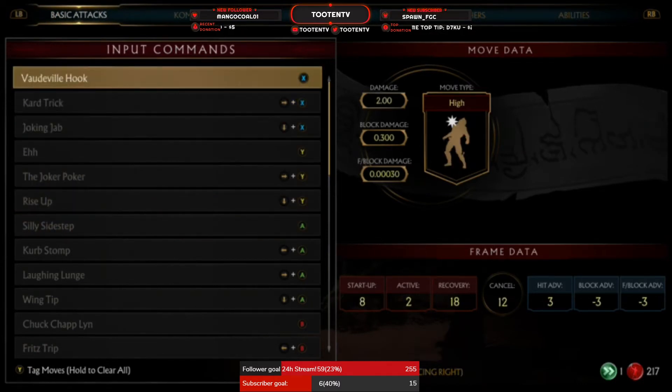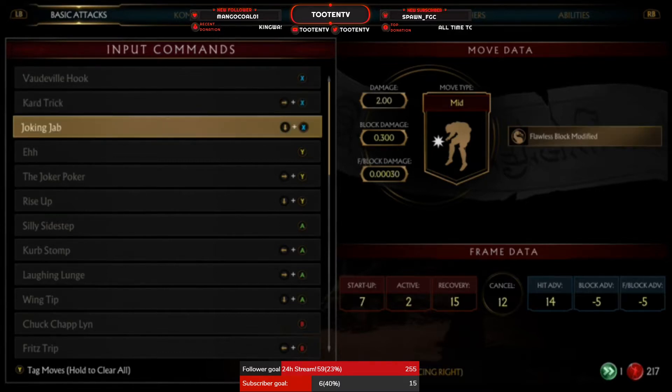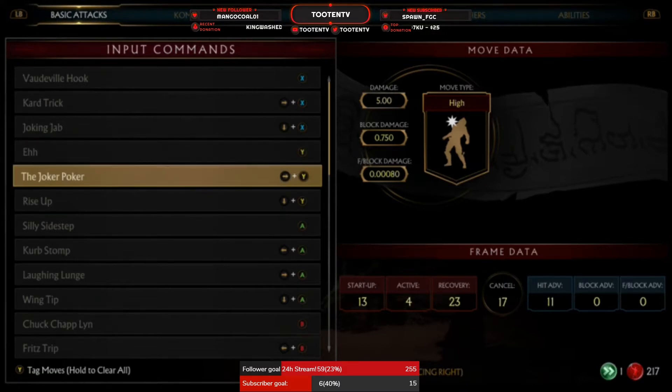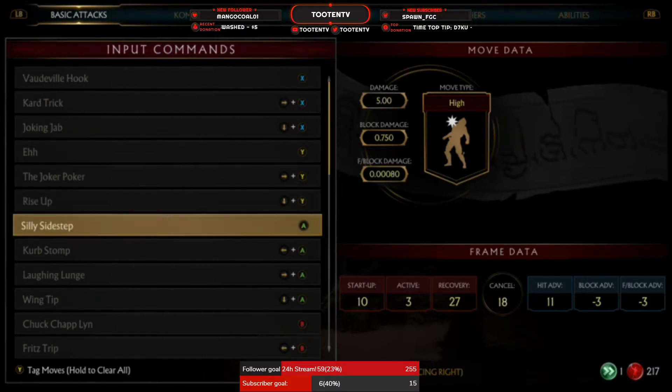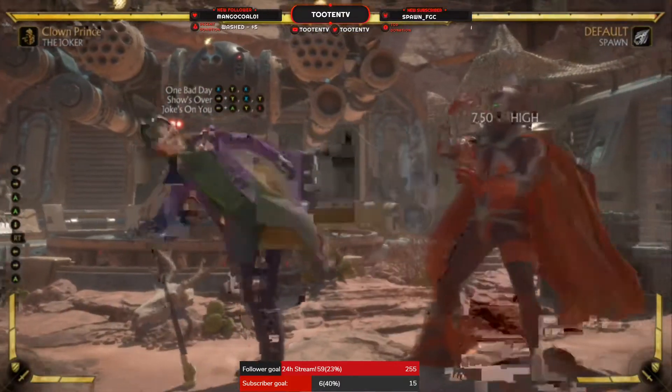Let's check out his standing frames and single button frames. His 1 is a startup of 8, minus 3 on block, so it's pretty good. His forward 1 is a startup of 11 and minus 8 on block, so you're definitely going to want to finish that string out. Down-1 is 7 frames, minus 5, so it's safe. Standing 2 is a startup of 9 and minus 3 on block. His forward 2, for being a long-reaching forward 2, has only a startup of 13 and is zero on block.